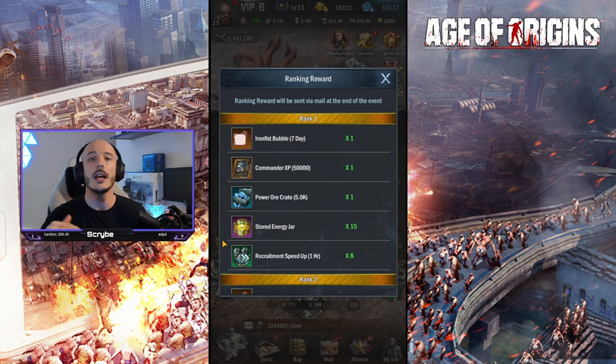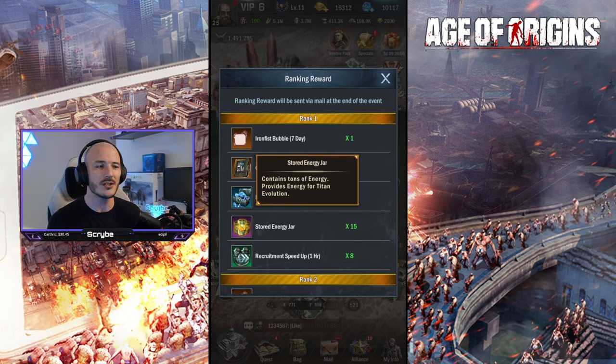Not only do you get those rewards, there are also daily ranking rewards for those who perform the best. You've got 10 attacks you can make each day. If you maximize your scores, you can earn additional rewards. Rank one, for example, gets you some additional stored energy jars, which are super useful because they help you actually evolve your titan.